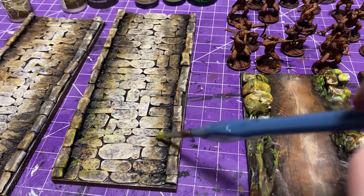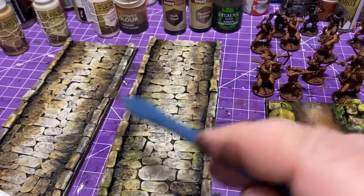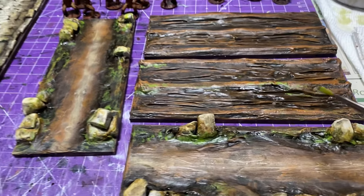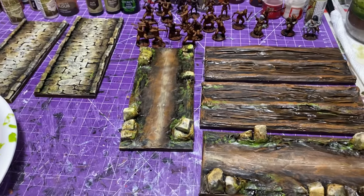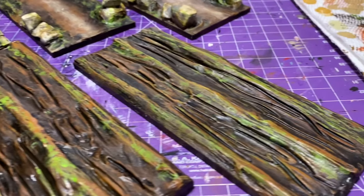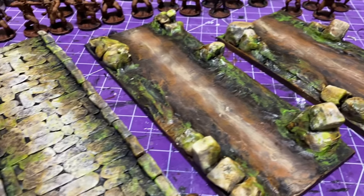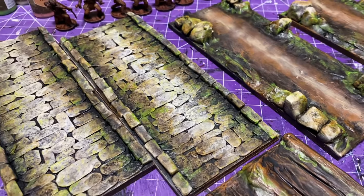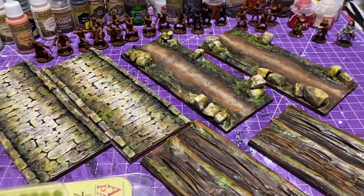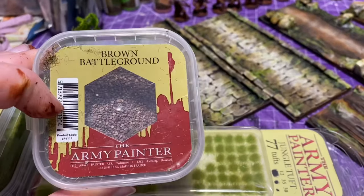On a side note about those minis up there — I got different types of brown speed paints by Army Painter. There are two that are excellent: one for the native warriors up there, and I plan on using the other for my Zulu warriors. I think it's going to work out fantastic. I'll have to have another episode where I talk about those guys. So this is after I've added all the greens — and really, you could leave it like this if you'd like, but I like to take it a little bit further.